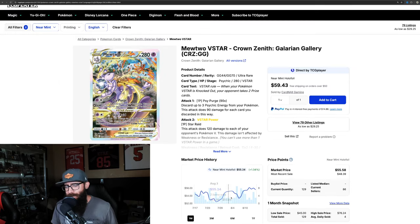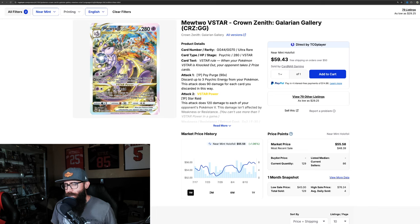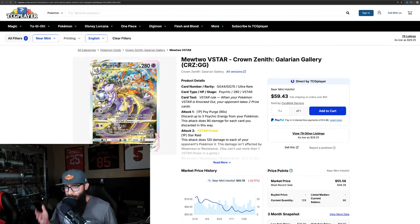Let's jump back into Crown Zenith. We've got the Mewtwo V-Star. You can see the artwork a little bit better here — super stunning card. That's obviously why it's at $55. On the three-month chart we're seeing it bouncing off this bottom a little bit, getting a slow little rise up. It's kind of a common trend I'm seeing with these cards.